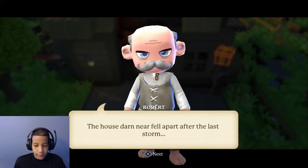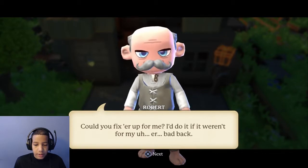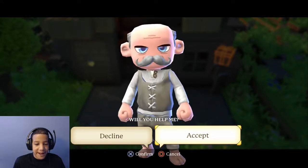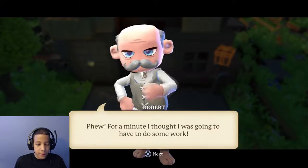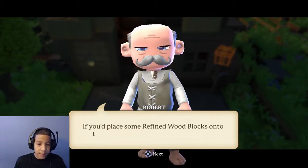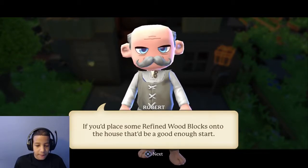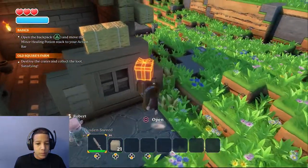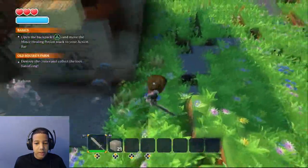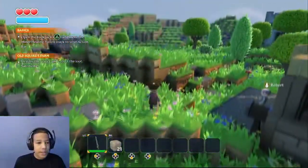An NPC says: 'That's some good language — this house darn near fell apart after the last storm. Could you fix her up for me? I'd do it if it weren't for my bad back.' I'll do it for you. 'Phew — for a minute I thought I was gonna have to do some work. Better pay up! Replace some refined wood blocks into the house, that'd be good enough to start.' He says some wood blocks, so I guess...